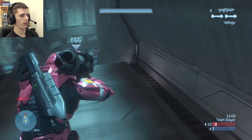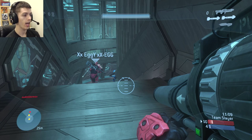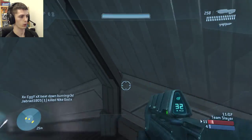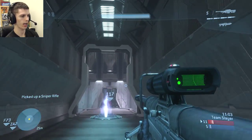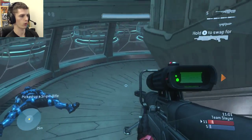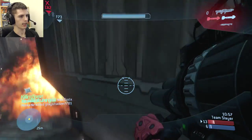My teammate who had a sniper rifle and shotgun in front of me is unfortunately gonna get stuck by an enemy player — this almost happens to me later on in the film. I'm gonna pick up his sniper but then I realize I want the shotgun on this map because it's probably a more close-quarters map, so I use the rocket on this guy to get the killing spree.